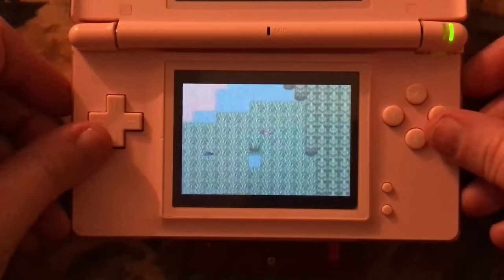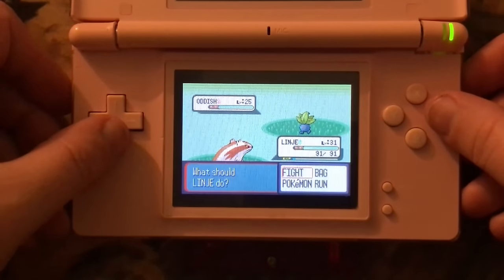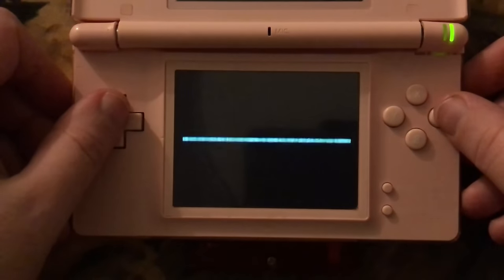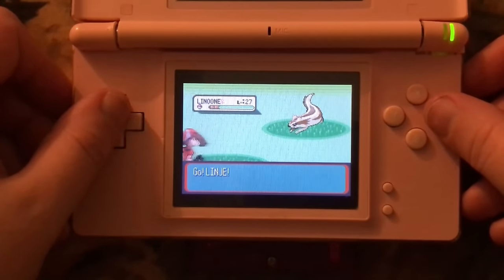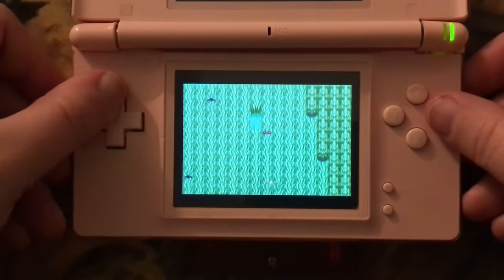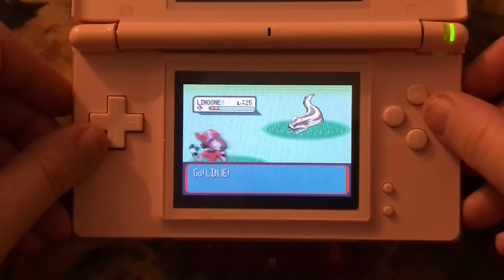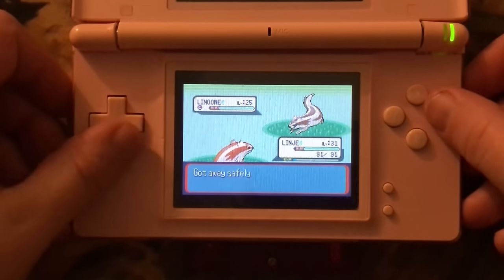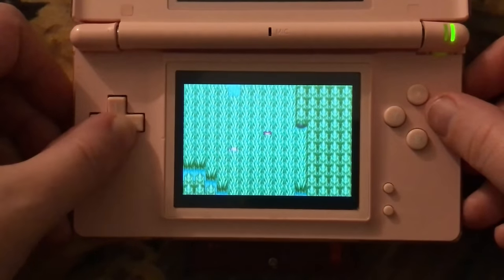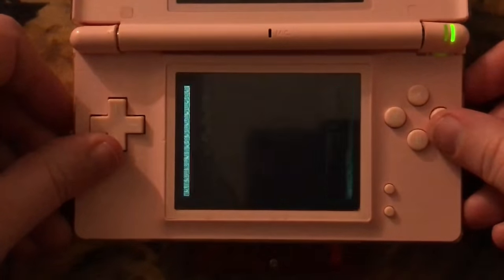I also really like the details of different grass types and different weather. Specifically the big tall grass — we never really got that again. In Black and White we got longer bushes that would trigger double encounters, which was some variant, but I really appreciate Ruby, Sapphire, and Emerald's tall grass. It shakes a little bit, makes a nice noise when you go through it, and your character gets pretty hidden. It was always fun going through it, especially with a Repel, trying to dodge trainers. Very fun — it's super iconic for the games.